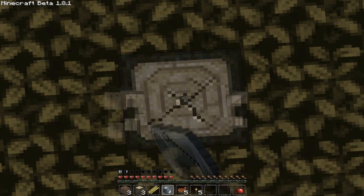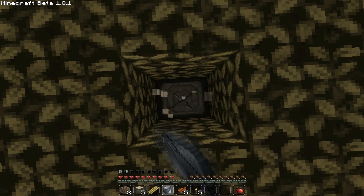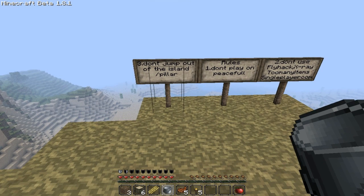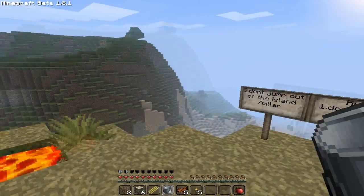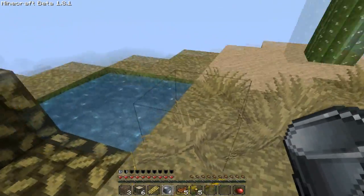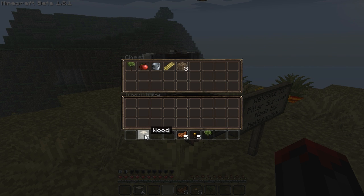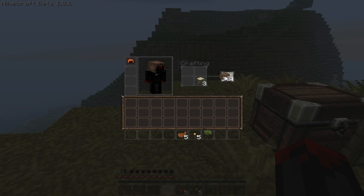I'm guessing there's going to be a lot of work to get those diamonds. I have to go crafting tools and do some smelting — I don't even know how much coal is in there. The rules are: don't jump off the island, play on normal difficulty, and don't use hacks. Pretty simple and standard. I'll put the bucket away with the sugar cane and dirt. Okay, I got myself a crafting bench.